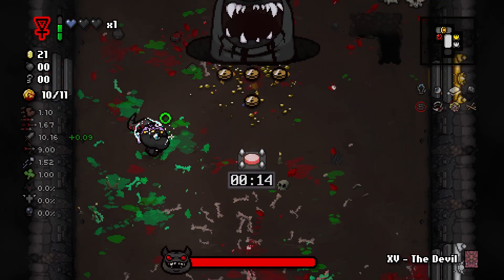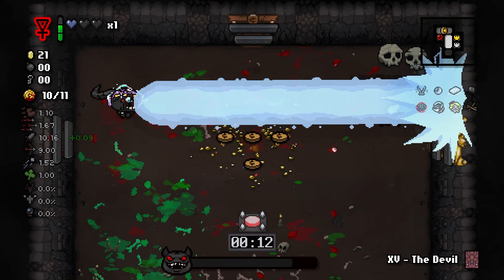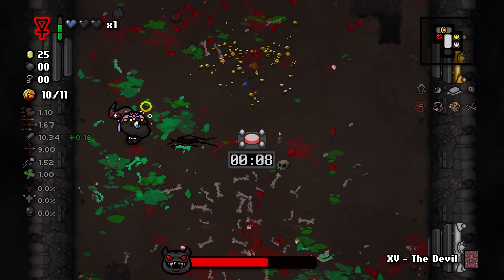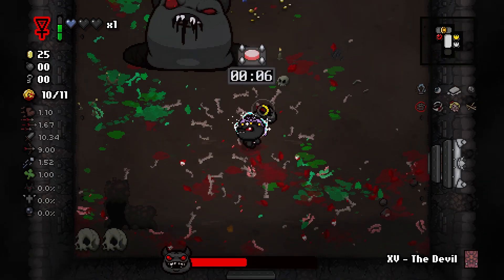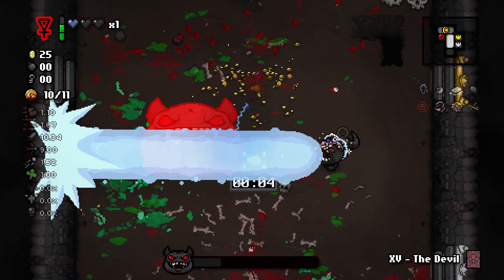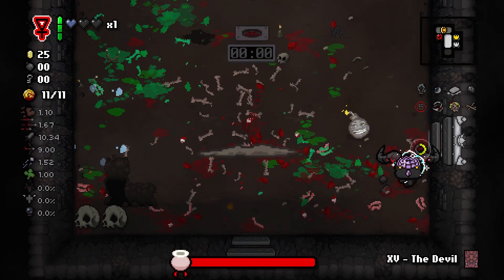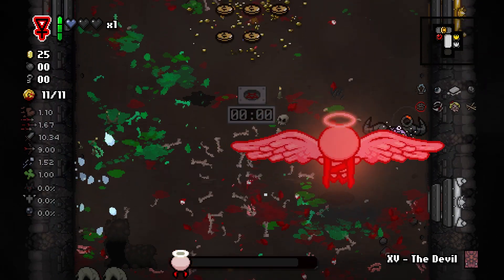Let's go ahead and see how strong we are against these bosses now. Bighorn will be a pretty good test to see how we're doing here, because he is quite a tanky boss. And it looks like our damage is very, very good right now — it only takes us about 7 shots to take out Bighorn there.